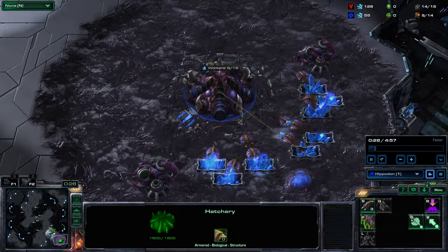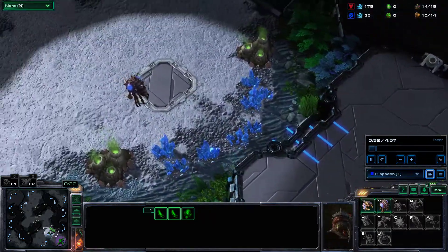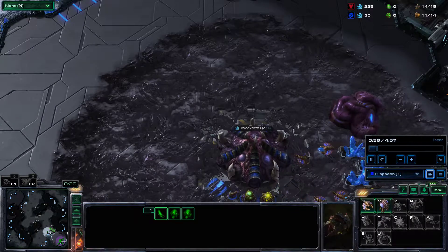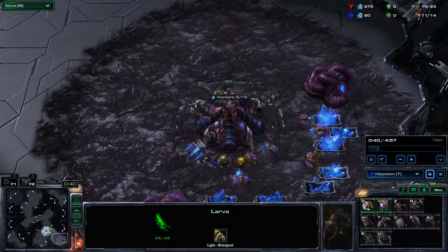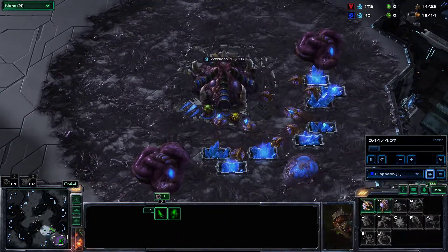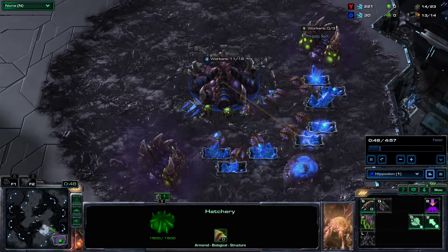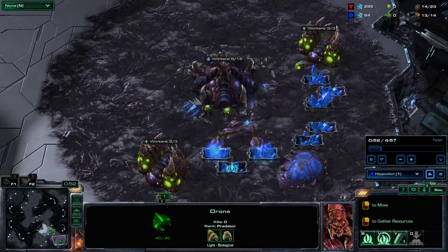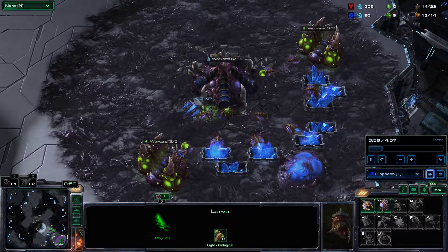Basically what you do in this build: you go 12 pool, double gas, just droning. I send the overlord across to scout — no opponent here so it's completely okay. You basically just make a bunch of drones until you're at 14, then you drop your workers into gas. There's no mineral mining for a bit but it's completely fine.